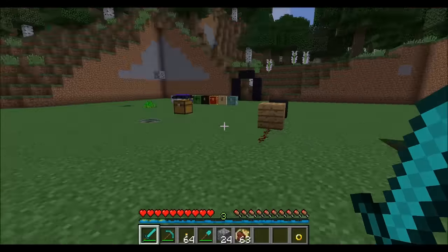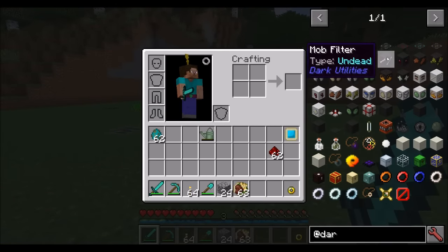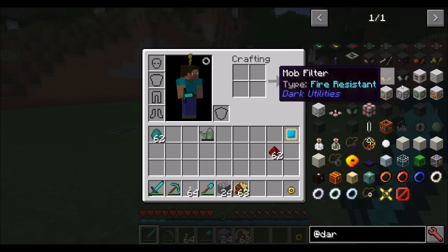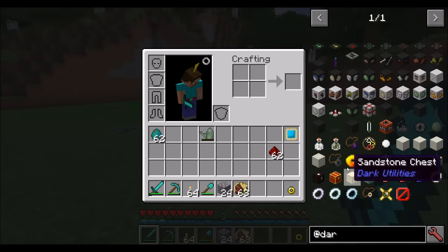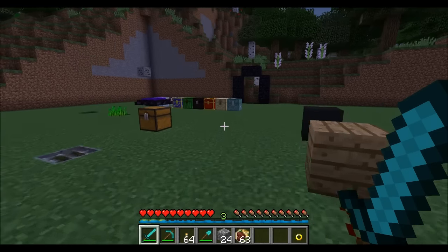And that's about it for the Dark Utilities mod spotlight. Bunch of cool little nifty gadgets. I definitely like the mob filters, the inverted mob filters, the item grate, and the vector plates. The traps are pretty neat as well. It's a pretty cool mod and I definitely recommend you guys checking it out. It is part of the Direwolf20 pack. Direwolf20 signing off — hope you guys enjoyed the spotlight. Take it easy.